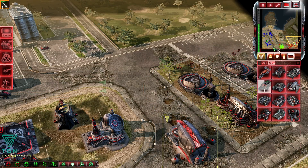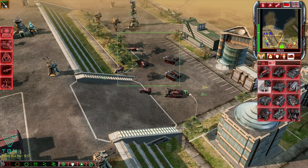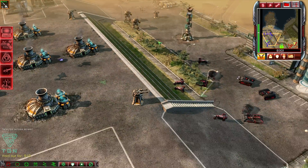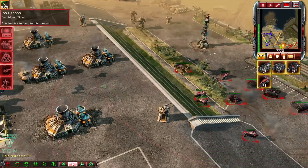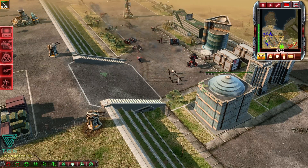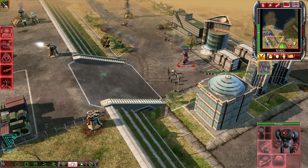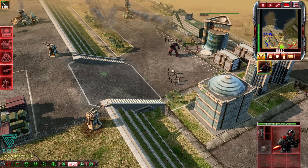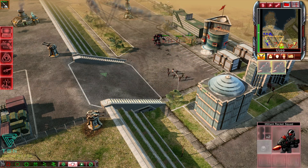Mainly in this mission, what I like to do is get the MCV and build an expansion outpost, then push it up to where the Tiberium spike is. I set up an outpost there, get two Scorpion tanks to bed into the floor, then get a repair drone vehicle to place next to it with a couple of avatars, and garrison the buildings around me.